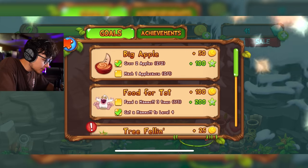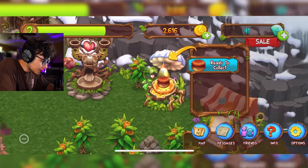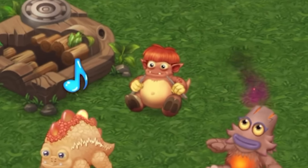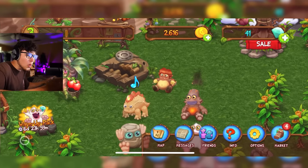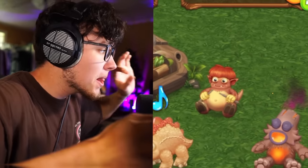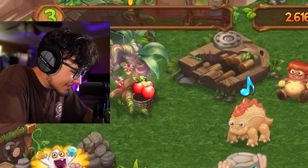We have some gold to collect up here — let's collect that. Now we should be able to place Drumpler down, so let's throw him on the island. Ooh, yeah — Drumpler. Wait for the ending. Ay! Dude, the ending on that Drumpler sound is so good.